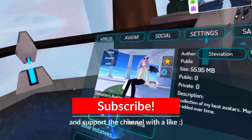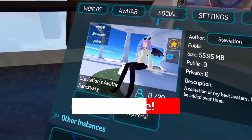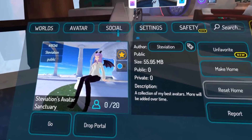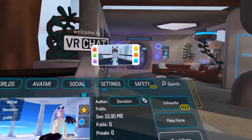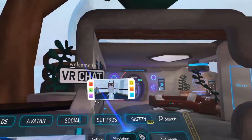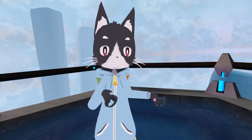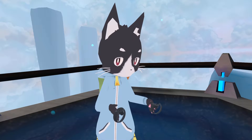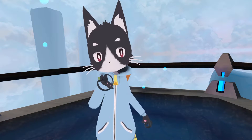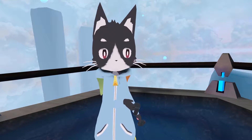So the world we're going to be going to today is called the Steviations Avatar Sanctuary. Now there's a couple other cool avatars here as well. I had the blue Boo one favorited for a while, but I favorited the world so I can have easier access to it. There's a lot of cool avatars here — go ahead and check them out after this video. I'll go ahead and open up a new instance and we'll head on over there.